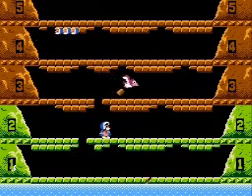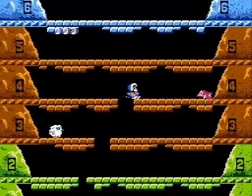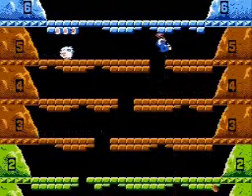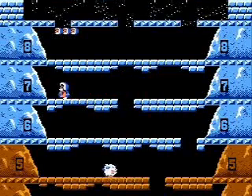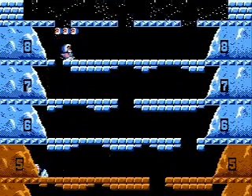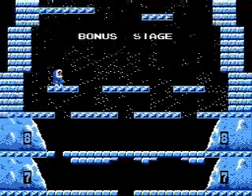The basic idea is to get from the bottom to the top, and the little Inuit has a hammer which he can use to smash blocks. He can also use it to knock out the enemies, which basically consist of little birds and these white fluffy thingies. So you're going from level to level, smashing blocks and enemies and climbing from the bottom to the top.